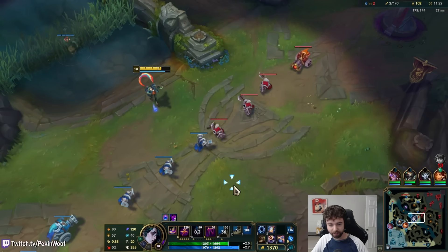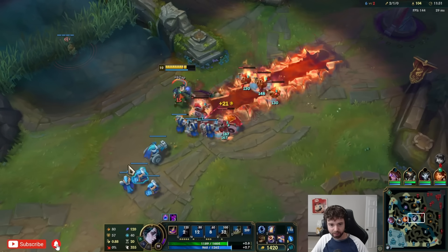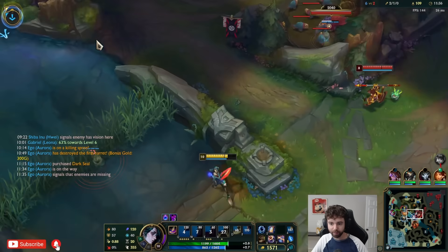She probably thought I was going to go for a simple fear rather than that snare thing. The snare — honestly, if it lands it's way more guaranteed than any other ability, but it does feel like sometimes it's so difficult to land since they can just walk away from it.